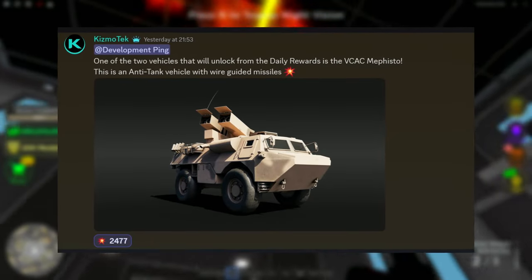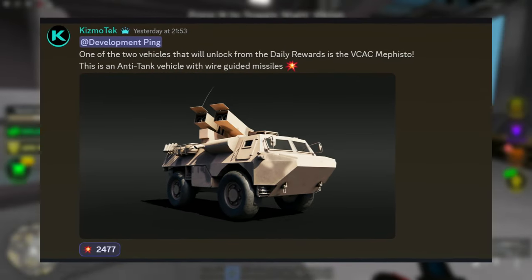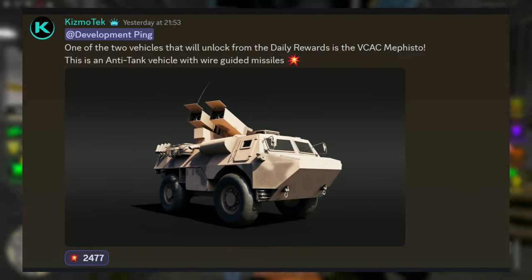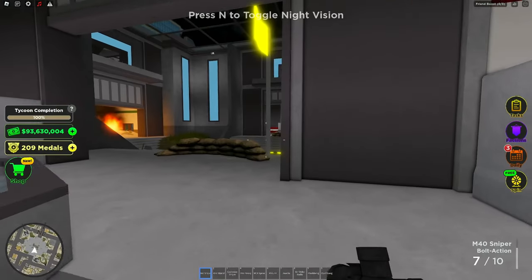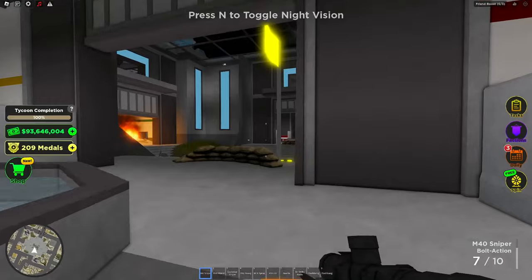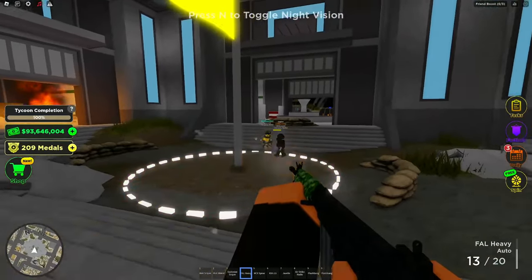How do you guys think it will actually work? My personal opinion is that it will have very low health and go around 40 to 45 miles per hour. I also believe it will not have any lock-ons — it won't work like a Javelin, but rather work like the Bradley, with missiles perfect for destroying tanks. The question is whether these missiles will also be good against planes. If it isn't lock-on, I think it could be somewhat effective against planes, but we'll have to see.